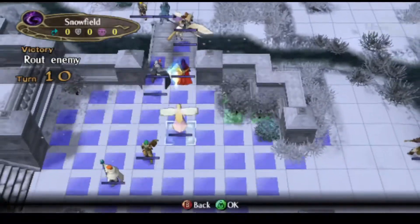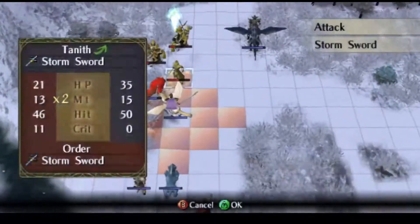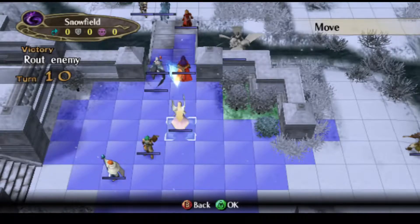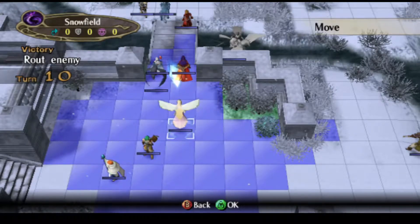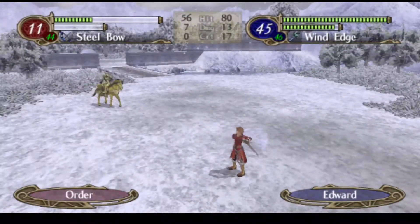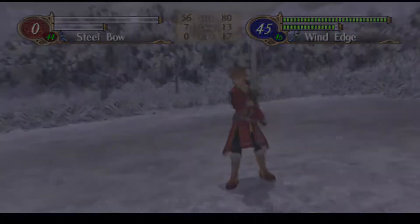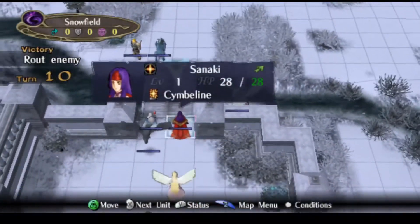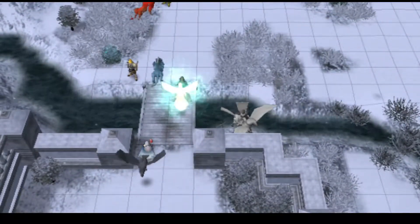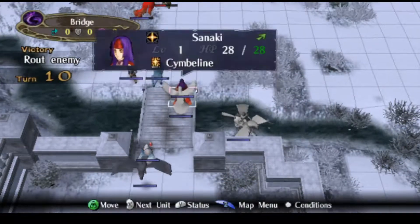Let's see if we can get Sanaki and Edward together. Where's Leanne? She can go where you are. I don't know how much more useful Tanith is going to be. Let's have Edward take out this one. Leanne is also not going to endgame — I've already said that, I've made up my mind.